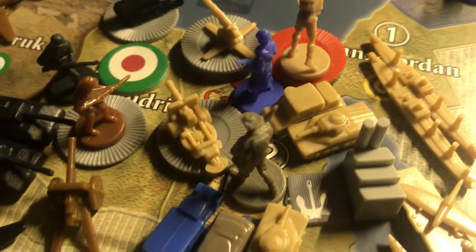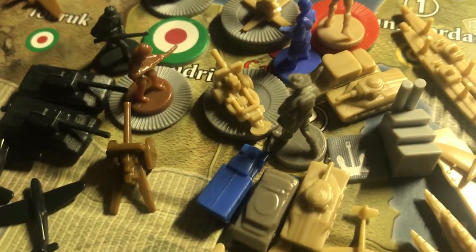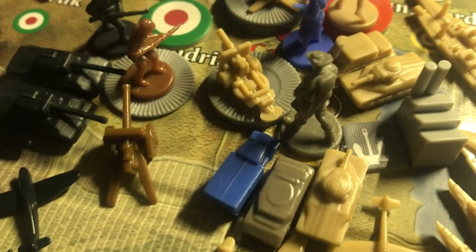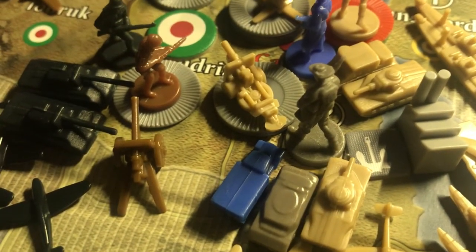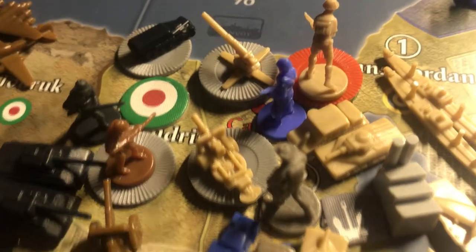Egypt fleet: two transports, carrier, two fighters, two British destroyers, one Anzac cruiser. Egypt land: nine British infantry, four AA guns, one MEC infantry British, three British artillery, two British tanks, two British fighters, one MEC infantry Anzac, one MEC infantry France, one French infantry.